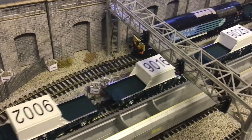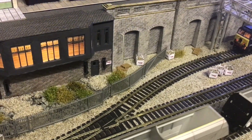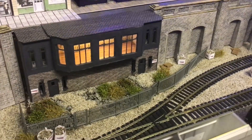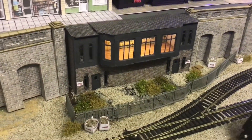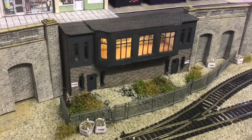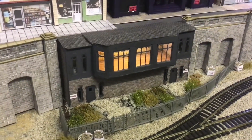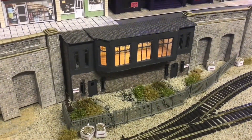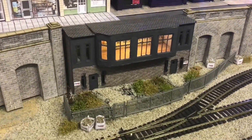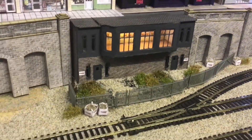I need to finish off the level crossing and put some anti-trespass griddles — to stop people walking on the tracks. I've also got to put some people in that signal box. I'm going to do that last on the whole layout. I need to get people on the town scene, around the village, around the station, and inside the signal box.